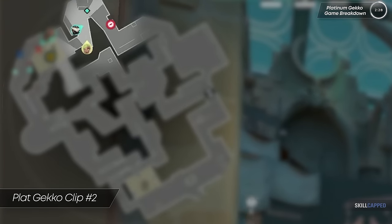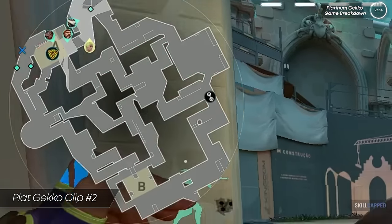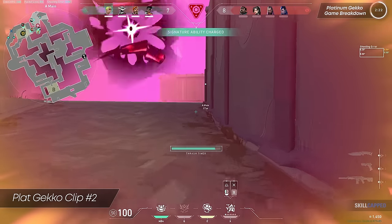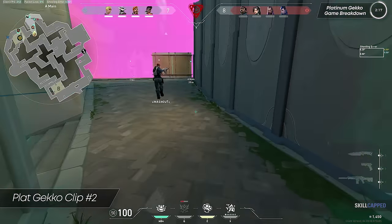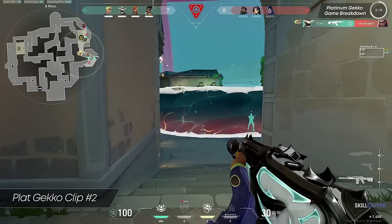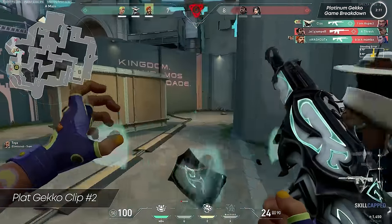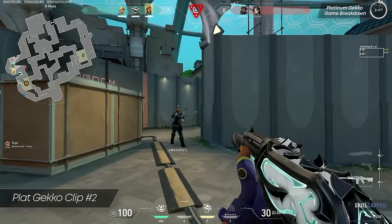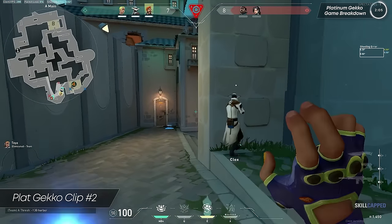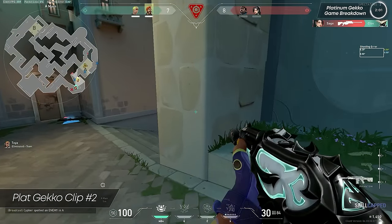Had the enemy Reyna not blinded here, Cypher likely wouldn't have been aware of the flank at all and would have died. What I suggest instead is being a bit more proactive about it — maybe talking to the Cypher and asking him to fight with you. Gecko's ultimate is coming back online soon, so it's important for them to stay alive, but at the very least they could trade out the Cypher on flank to make this round a bit more clean. They land some kills though and the round plays out for a good win. What sticks out to me is that the Gecko had the right ideas, but they aren't nearly as proactive or confident in carrying out those ideas.